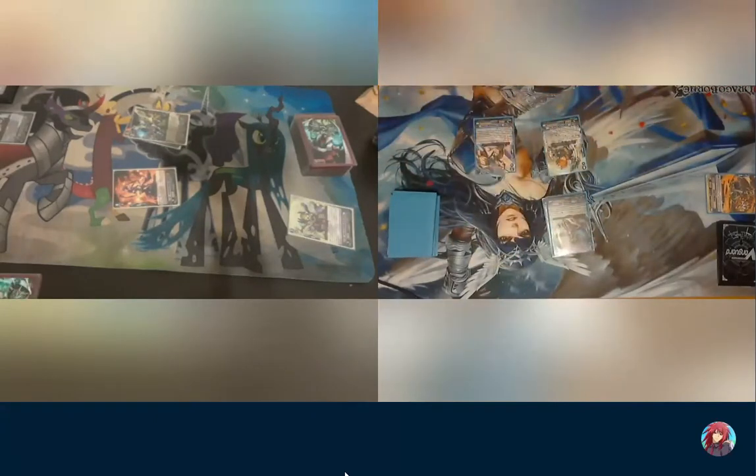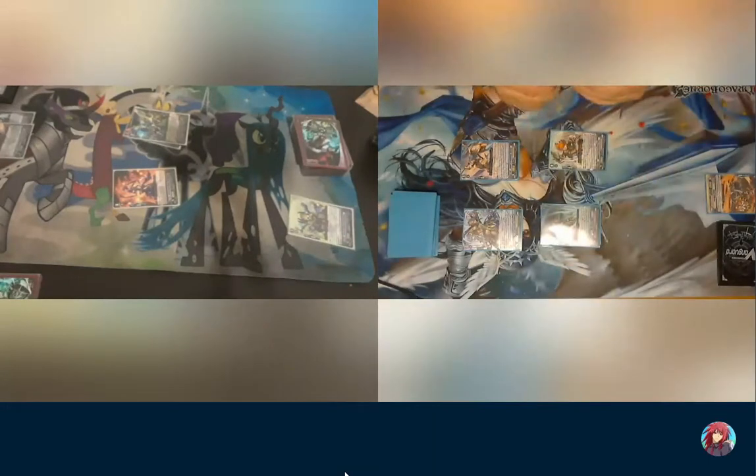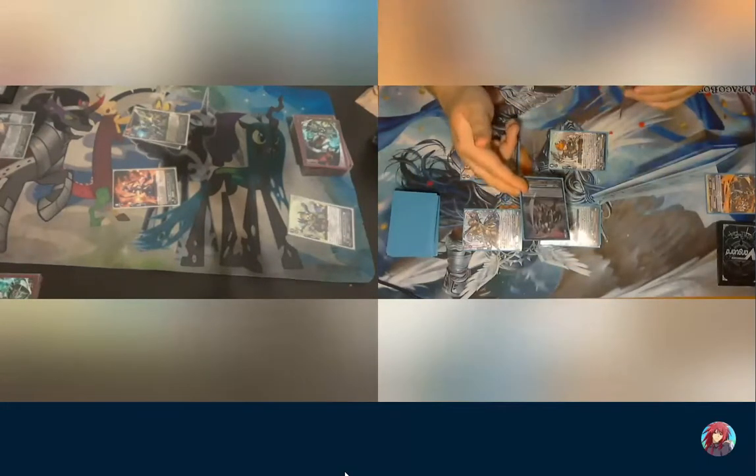Ride Quill. Call Perrimor. 16 to Vanguard. No guard. Damage check. PG. 14 to Vanguard. No guard. No trigger. Damage check. Sweet cocktail.